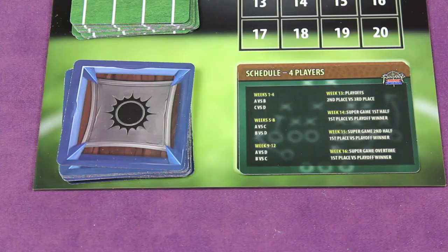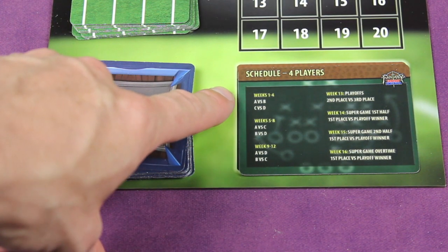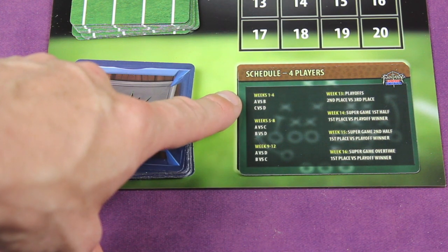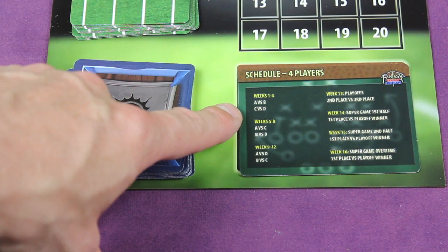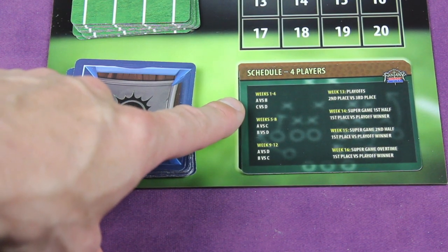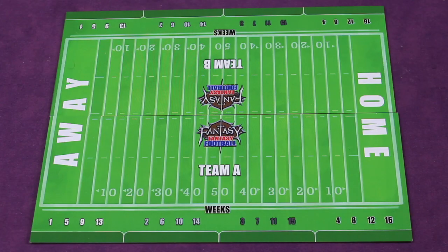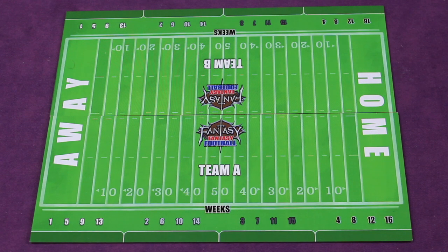Everyone will have six cards. Looking at this four-player game, we look at the schedule: weeks one through four is the first big matchup. Team A plays Team B, Team C plays Team D — they're randomly assigned letters to your team. Let me show you what a specific month looks like; in this case it's weeks one through four. I should mention that all the artwork and components here are prototype and not all final, so check the Kickstarter page for all the final artwork and components.